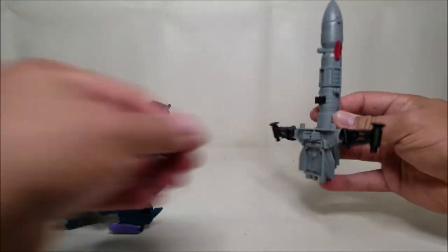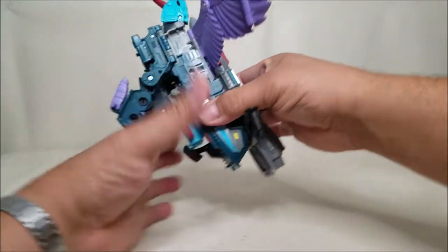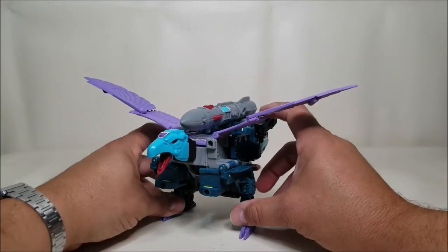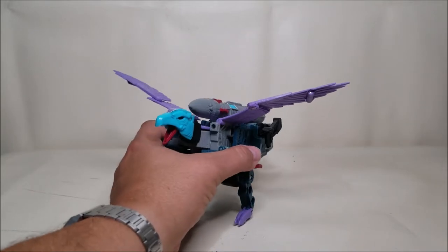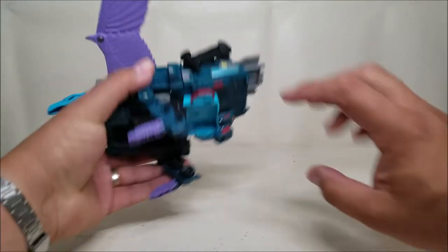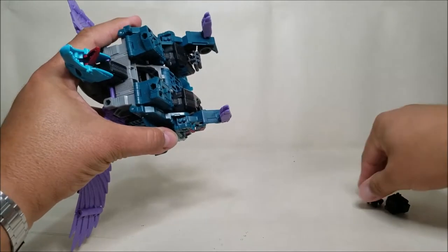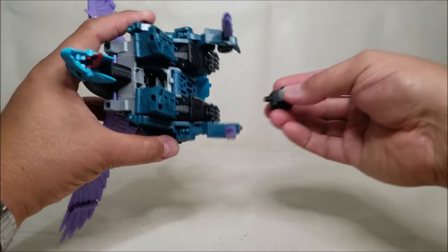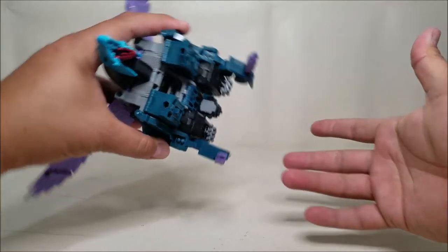That's going to tab in right there — bring the riggers in and that is it, all set. So there is Earthrise Double Dealer in his proper bird mode. For fun, we can bring in the accessories. What I like doing is putting the gun right here on top of the missile — I think that looks pretty cool — and then taking these little missile launchers and putting them on the fists. There are ports everywhere on this figure so you can put accessories pretty much anywhere you want. That's just what looks good to me.